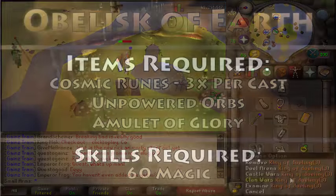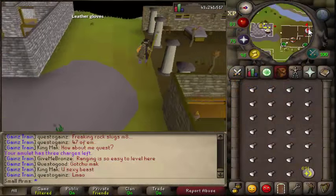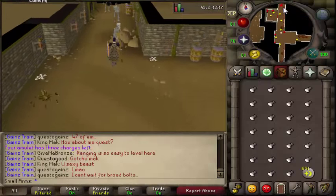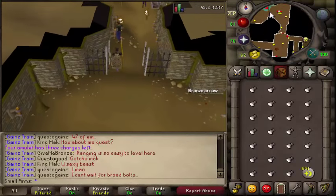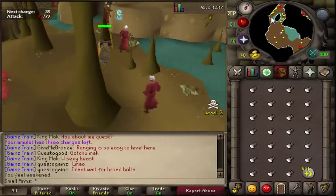Let's move on to earth orbs. You're going to need cosmic runes - three of them per cast - unpowered orbs, and for this method you're going to need an amulet of glory instead of Falador teleports. You start off at Edgeville bank and make your way down. Also note that you will be in the wilderness - where you're going to be for the earth obelisk is about level two or three wilderness.